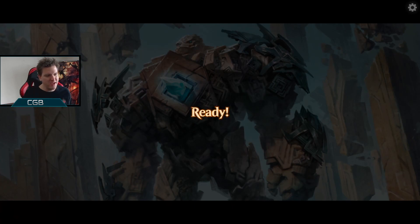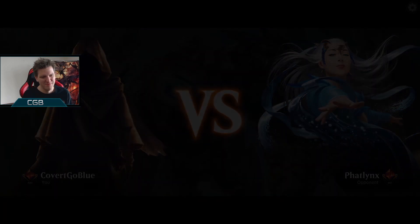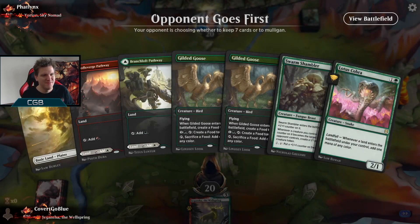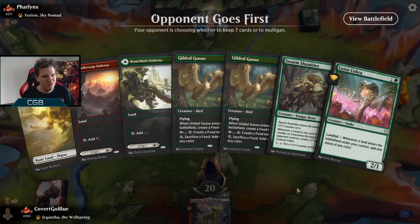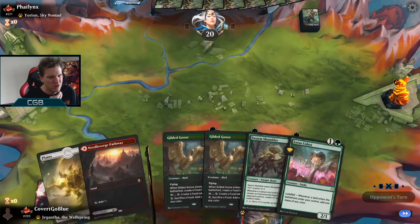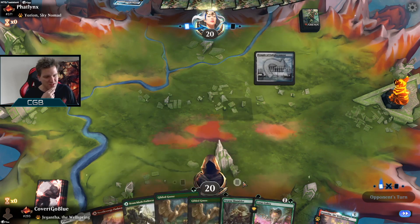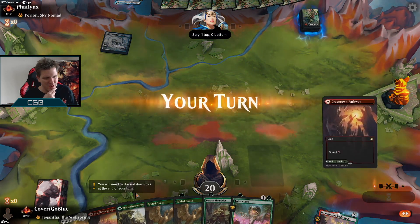Well, on the draw — can we stop with the on-the-draw nonsense? We gotta draw Winota or maybe Mentor. We have enough pressure to do something if we do; if we don't, we just do nothing — the do-nothing part of the aggro deck.